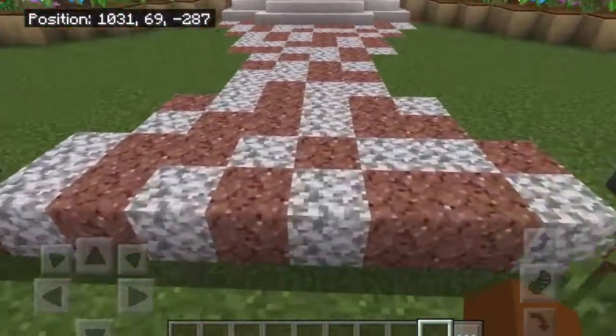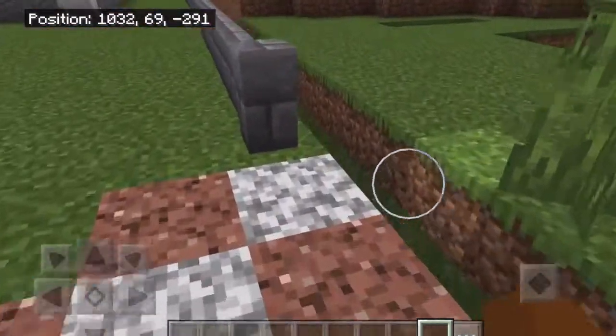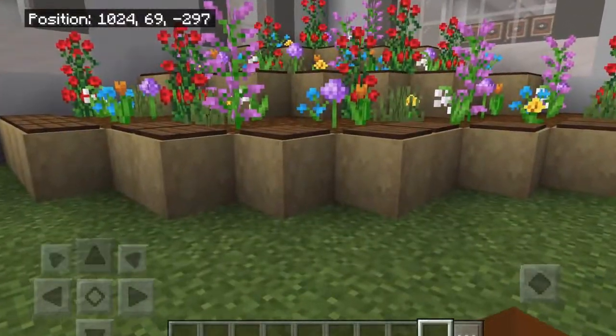Right here as you enter, you see this path made out of diorite and andesite, then we have stone brick walls that go all the way around the house perimeter. And then on either side of the house we have these flower beds.